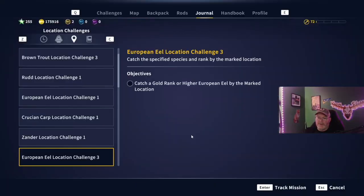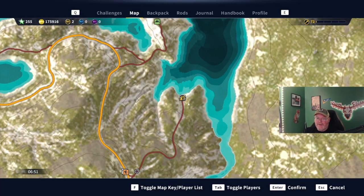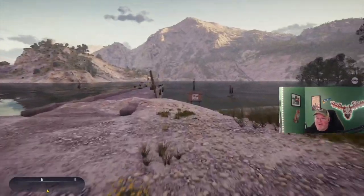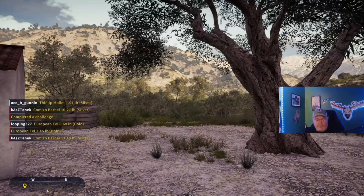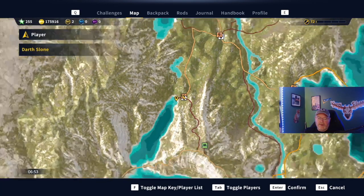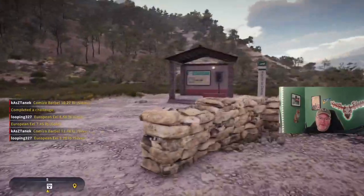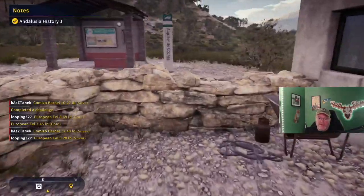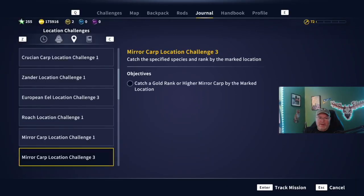We are a little east of where we just were. Now we go over to the Sandero del Legarto — there is a little item here to pick up. Roach Location Challenge 1. We are here on the map, east of where we were. Boat valet, and European Eel Location Challenge 3 — so here's a nice place to get you a gold eel. I love the Jeep and I love that the terrain lets you hit some of these trees and just drive right through them. Mirror Carp Location Challenge 1.